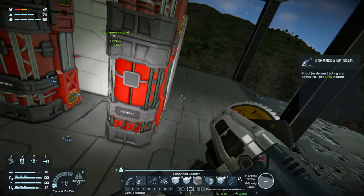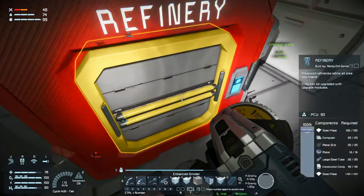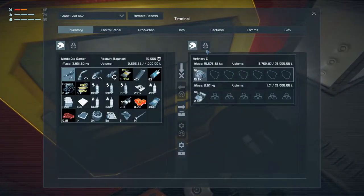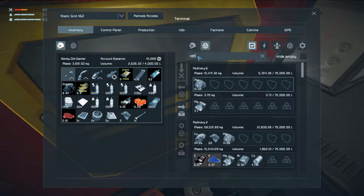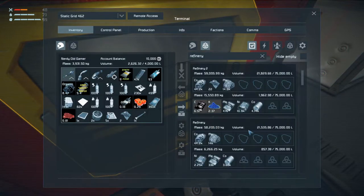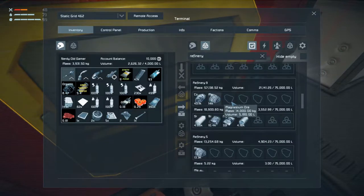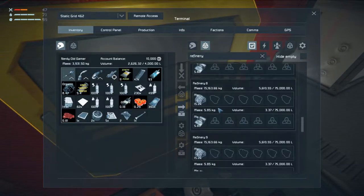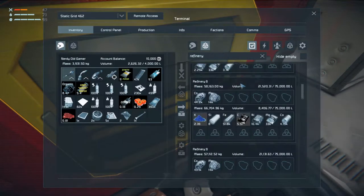Let's check out our refineries — if they are refining, we do have magnesium in there. Cobalt magnesium, cobalt magnesium, cobalt magnesium, magnesium, magnesium, magnesium. All right, so we are refining a lot of stuff right now.